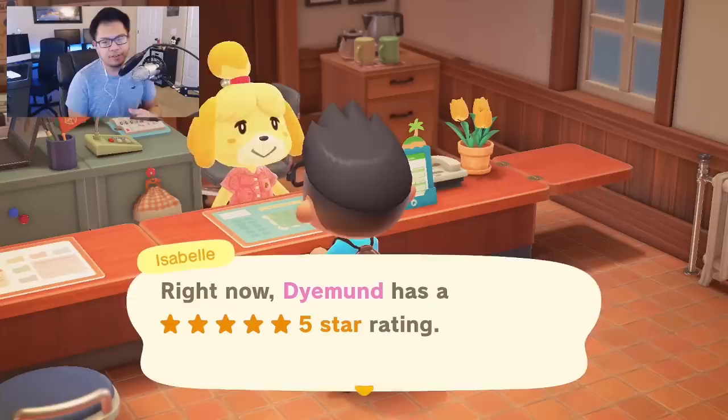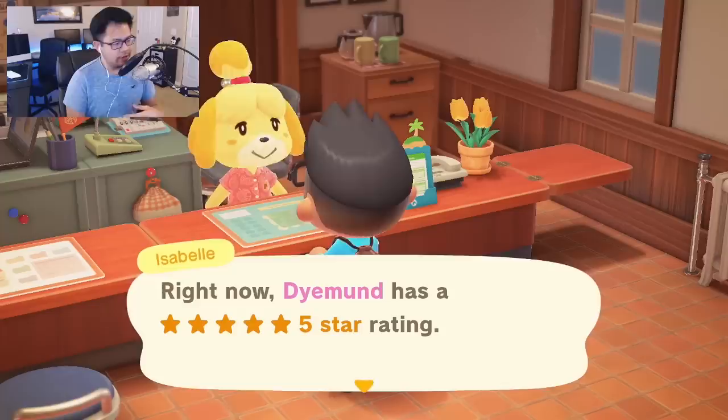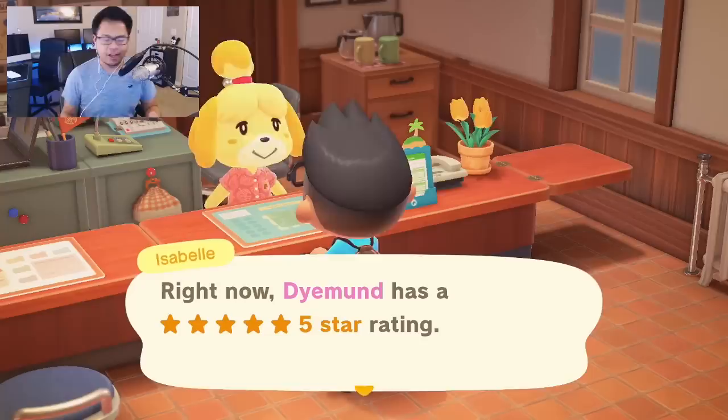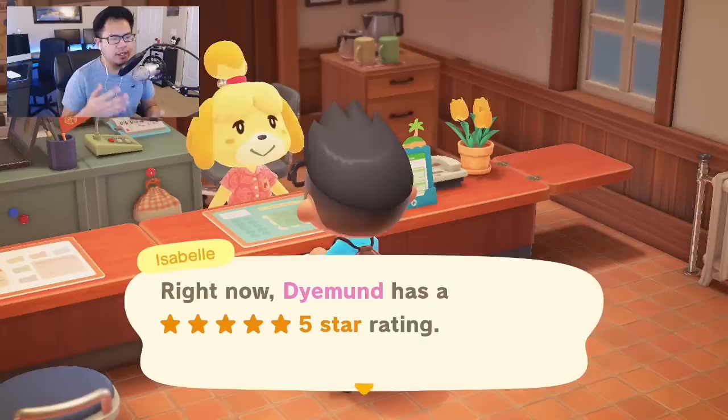So as you all know, when you talk to Isabelle to get your island evaluated, she'll first tell you what your current rating is, and then if it's anything less than five stars, she'll give you a very vague statement on what to do to increase your rating. She'll say things like plant more flowers, plant more trees, place more furniture. So you plant a hundred flowers, you place down a hundred pieces of furniture, you plant more trees, you put out more fencing, and then you go back and talk to Isabelle, and she says you still need to plant more flowers.